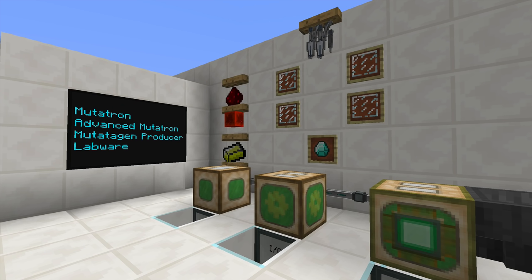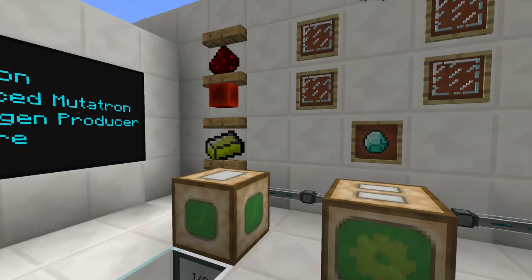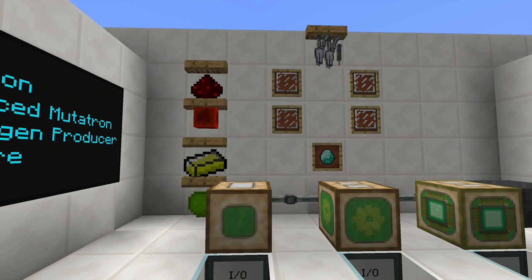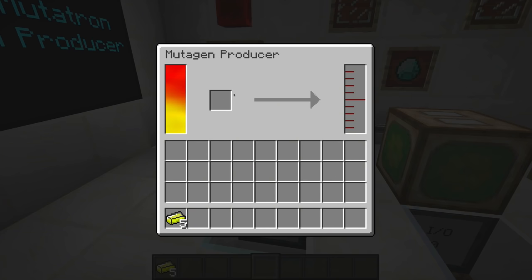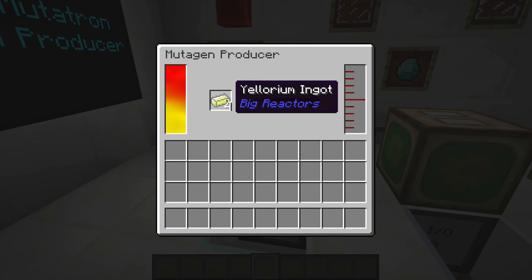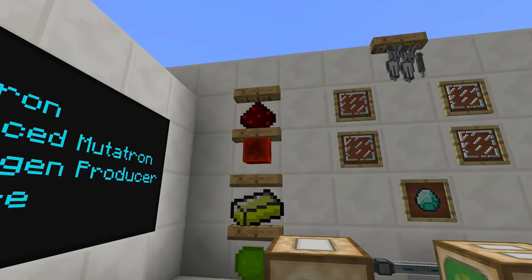To breed new bees and mutate them, the Mutatron, Advanced Mutatron, Mutagen Producer, and Labware come into play. You will need a lot of labware — it requires 4 glass panes and 1 diamond and gives you 16 labware per craft, so make a lot. Before you mutate any bees with Gendustry, build a Mutagen Producer. It takes various types of fuels and converts them into Mutagen.